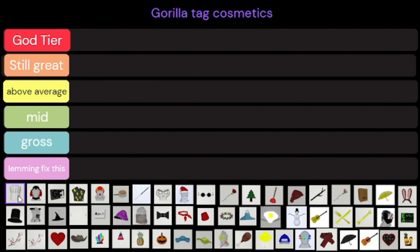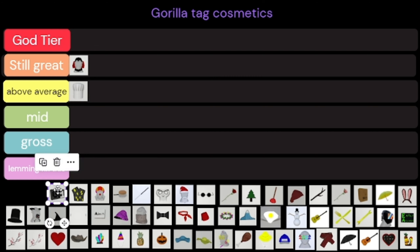We have the tier list here. The chef hat is pretty good, it's pretty OG, so I'm gonna put it above average. Dracula is very OG, I also think it's a pretty cool one so I'm gonna put that at Still Great. The GT1 badge was for the one year birthday so you kind of have to put it all the way up there.